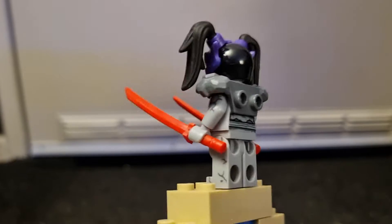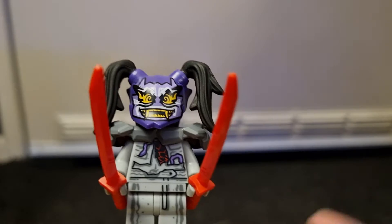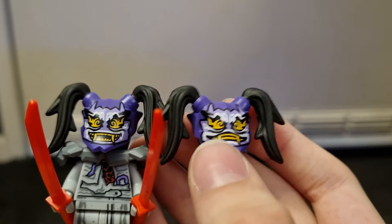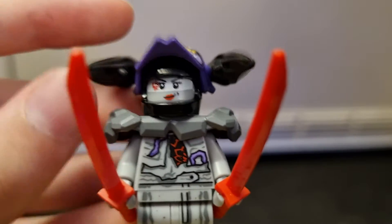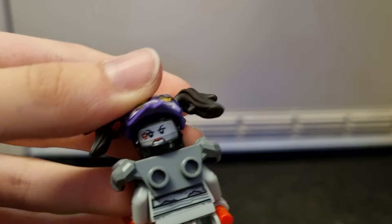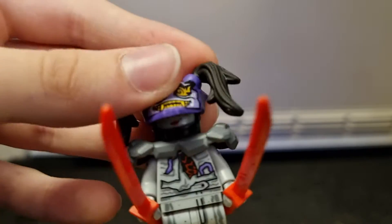She also comes with two red katanas. She has some leg and arm details for the stone. I think they're different on each set. Also, the detail for the Mask of Hatred is different to the one that comes in the set because the mouth is open. I think that probably makes it look a bit cooler, but I'm pretty sure the one from the set is more accurate. Here's what her face looks like — I really like that face detail. Then here is the back with an angry face. For some reason on my one, the helmet seems really loose. When I got the other Oni mask sets, they didn't seem to be as loose as that.